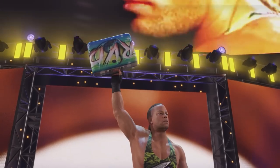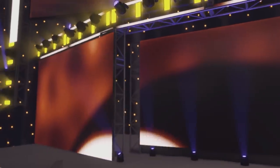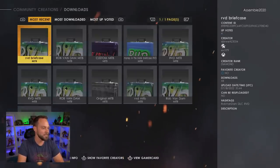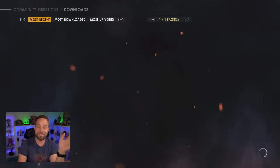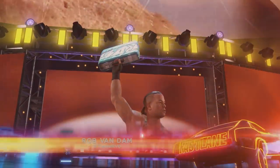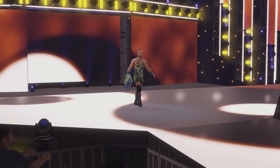Now we're going to look at some Money in the Bank briefcases, because RVD was really ahead of his time when it came to the briefcase. When he won Money in the Bank, he didn't just have a plain black or green one — he designed the whole thing and made it look super cool. Search for custom Money in the Bank briefcases by RVD and you'll find plenty with the RVD logo and design. Grab one and assign it to RVD as Mr. Money in the Bank — it really all ties together and looks awesome.